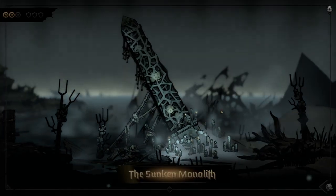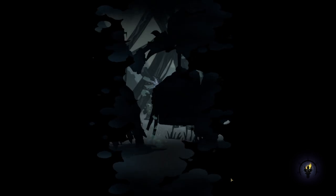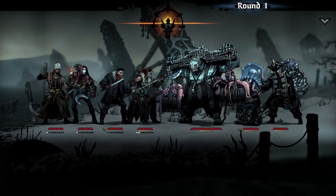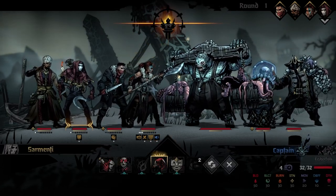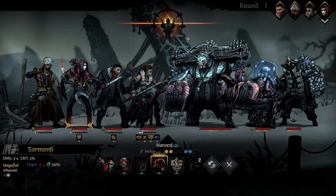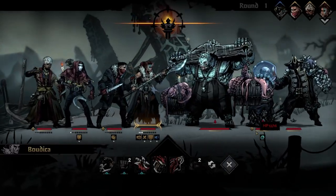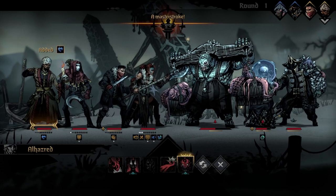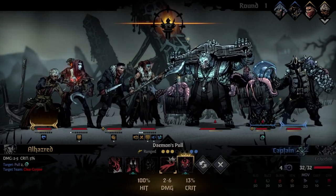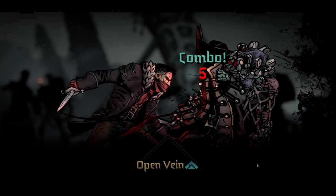Here's a fight — Sunken Monolith, speed and empower. Yeah, we're taking it. He's new. What is he? Captain, 32 health. Let's start by bleeding the fish monster and comboing him. Bleed out the big guy. Don't really want to figure out what he does. Dismas can open a vein on him — now they're all bleeding. Full modal on him. Oh wow, he's almost dead already!